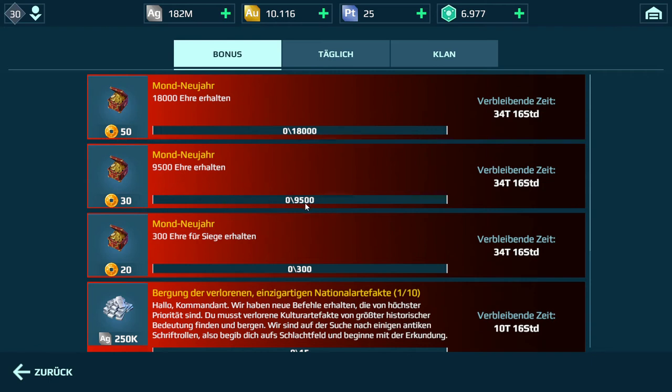Down here, 9,500 points to win 30 Lunar New Year coins, and down here 300 points. The way you do that is you play battles, win them, and get points. Those points are added on here. You need 18,000 points to fill up the first bar, 9,500 for the second bar, and 300 points to fill up the third bar - then you can win whatever is in here.